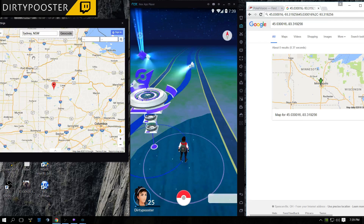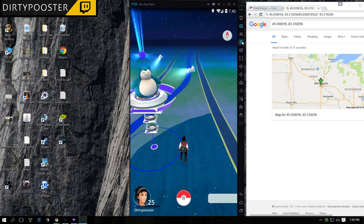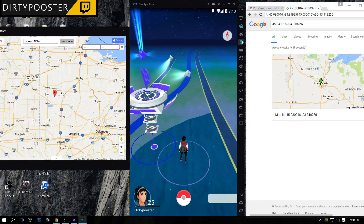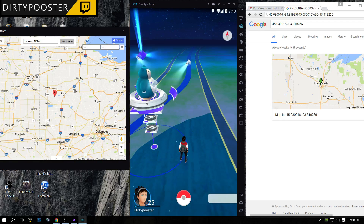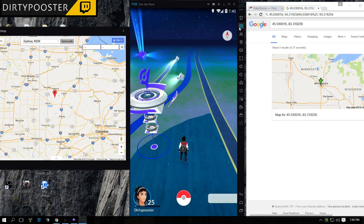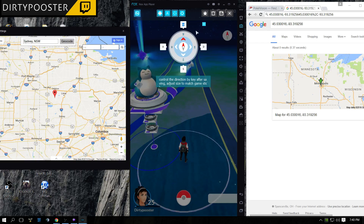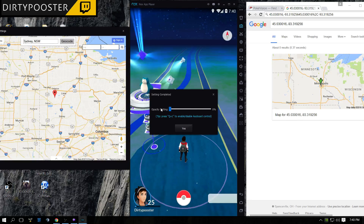Nox gives you everything you need. It gives you a map, which is located by clicking this button — click your location settings, it's the fourth button down. When you download Nox, it's going to automatically come with Pokemon Go on it and everything that you need. Pokemon Go takes a second to load up — it installs itself, so just be patient. It gives you the latest version. When you get it, it's going to have this huge compass. If you want to get rid of that, just click the second button down, hit save, and scroll this all the way to the left.